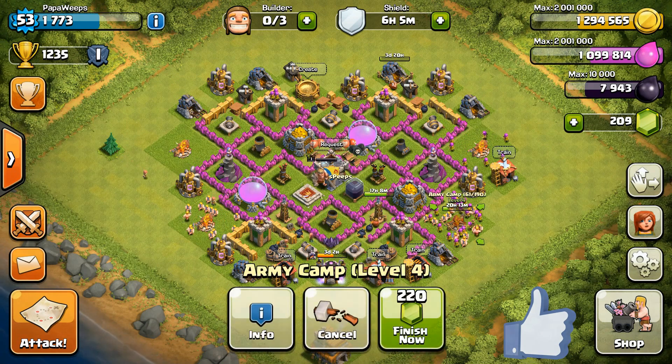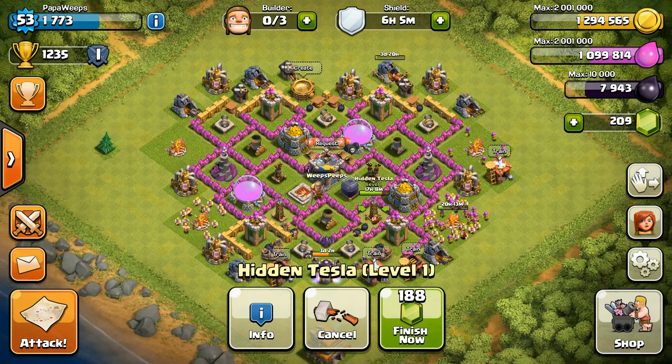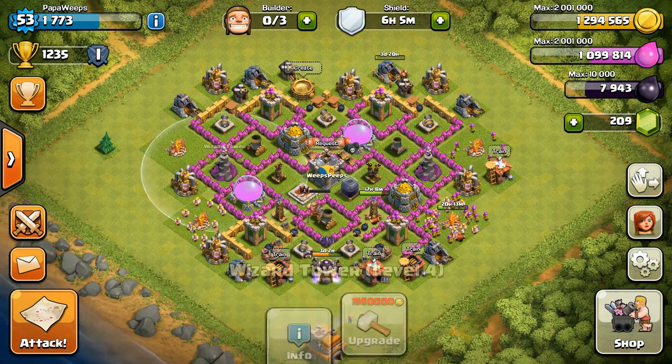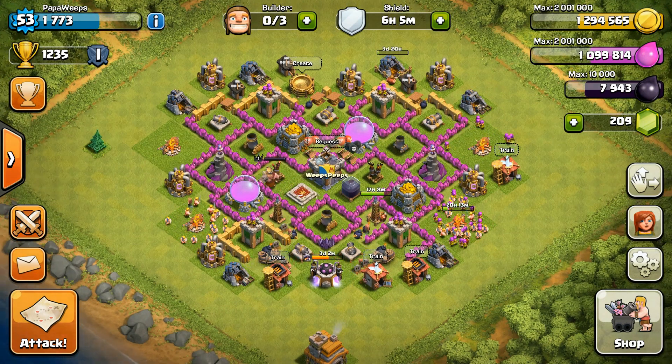I have an army camp going up to get five more troops in our raids and a Tesla going up to level 2. Got done with splash damage — our Wizard Towers are done and basically the base is looking pretty decent. Got a few more upgrades to go. Town Hall Level 8 is still a little ways away but we're having some fun at Town Hall Level 7.